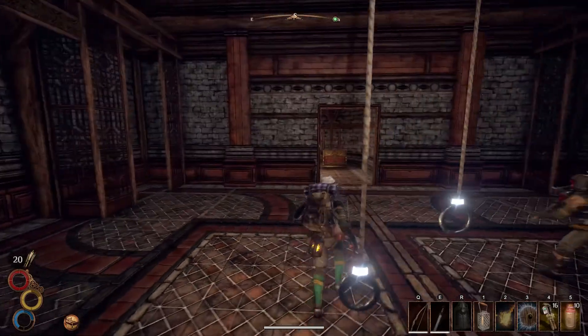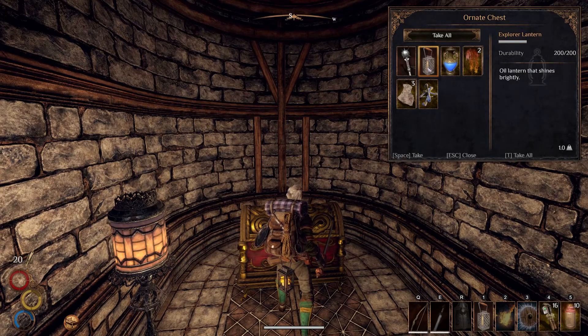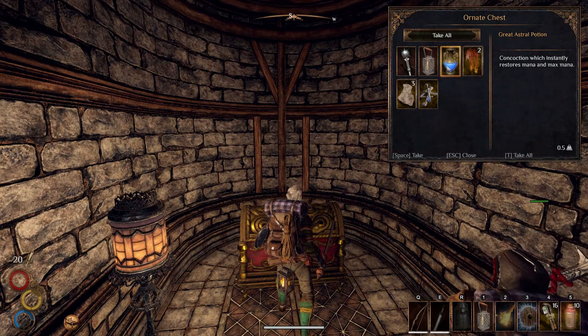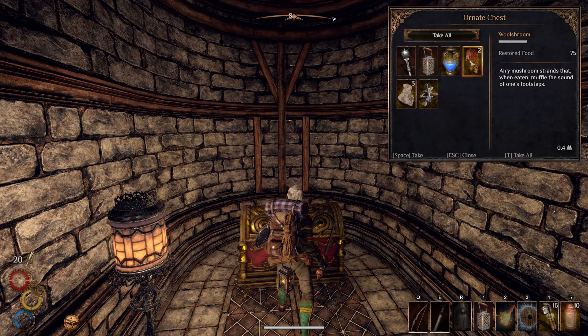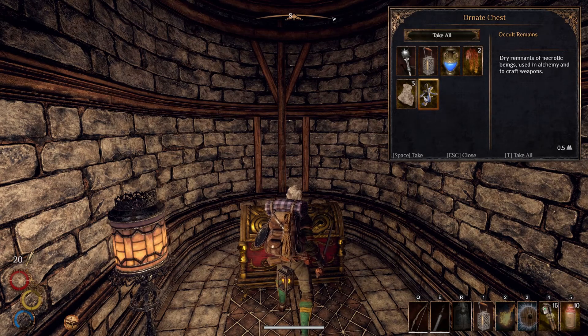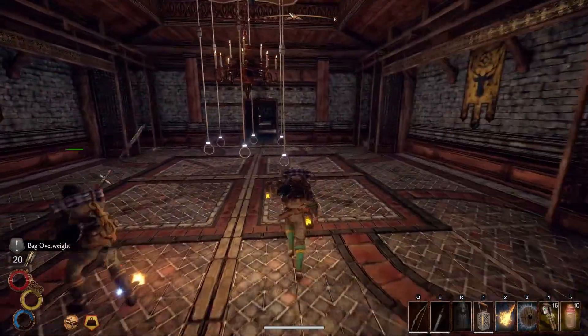Back left corner. Let's not dilly-dally over the trap. Brutal Mace we've already had. Another Explorer Lantern, that's nice. Great Astral Potion — a concoction which instantly restores maximum mana. Walshroom — an Airy Mushroom Strand that when eaten muffles the sound of your footsteps. Occult Remains — these are very expensive. I've found them before but haven't found out what to use them for yet. Dryer Remnants of Necrotic Beings, used in alchemy and to craft weapons. I'm assuming there's some high-tier equipment that's necessary for them.